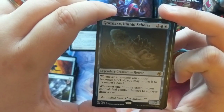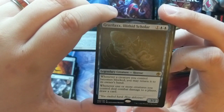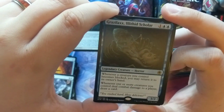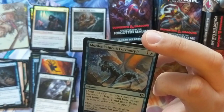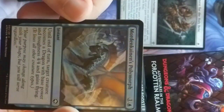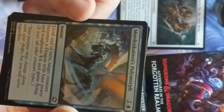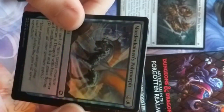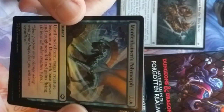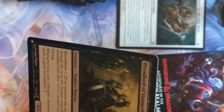Whenever a creature you control becomes blocked, you may return it to your owner's hand — that's really cool. Whenever one or more creatures you control deals combat damage, you draw a card. And then we have Mordenkainen's Polymorph — Mordenkainen is like Gary Gygax's wizard character from one of the original D&D campaign adventures that he wrote into a bunch of his lore and stuff. Very cool.